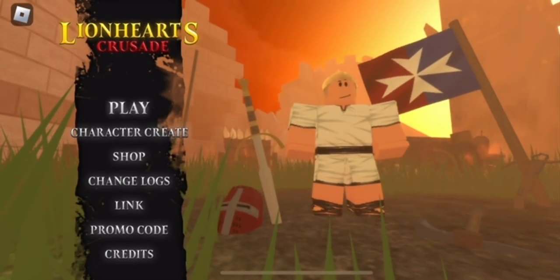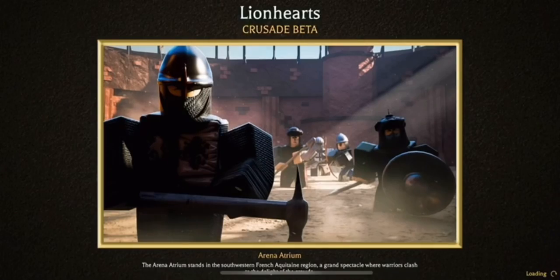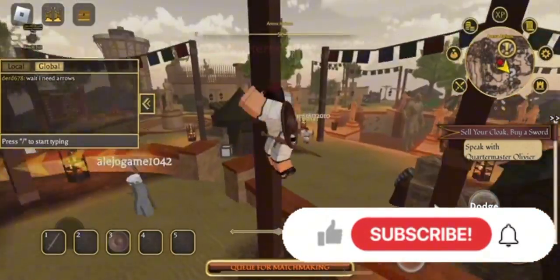Hey everyone, welcome back to the channel. In this video I'll be showing you how to get the Emerald Crown of the Cobra King in the Lion Hearts game. To get it, just like all the other items, you need about 4,000 points. It has over 2,000 stock.